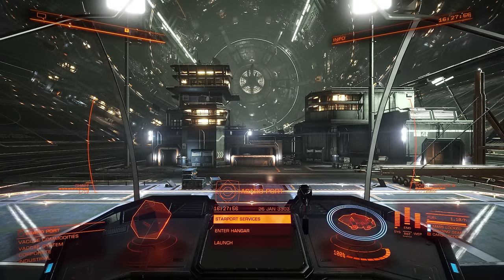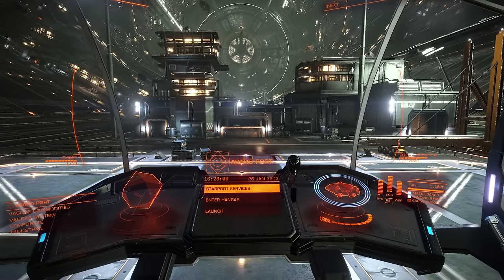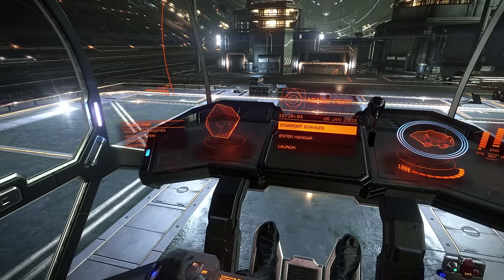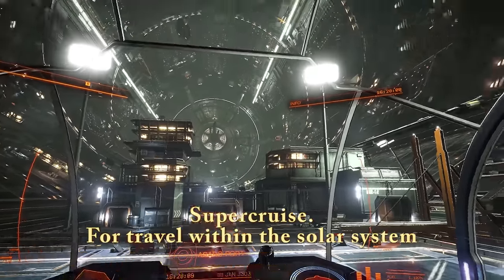Your jump drive, or frameshift drive, allows for two modes of travel outside of normal space flight. The first mode is called SuperCruise, and you'll use it for travelling vast distances at faster than light speeds within a solar system.